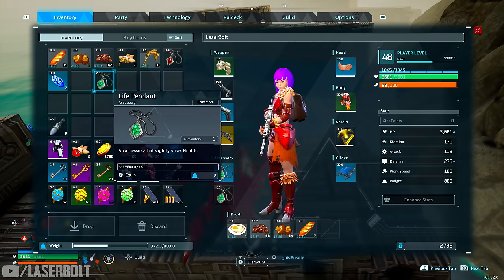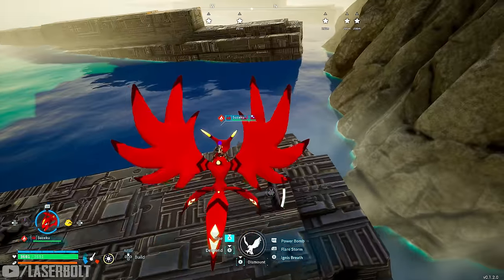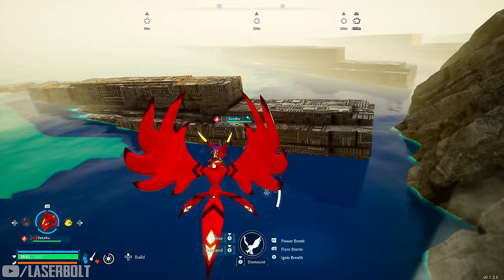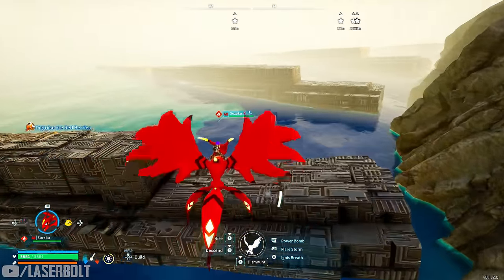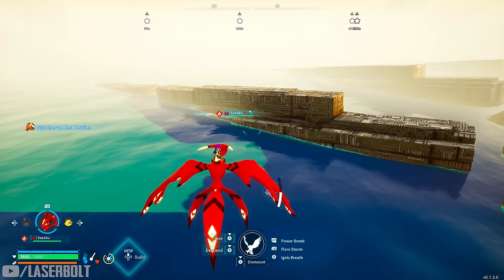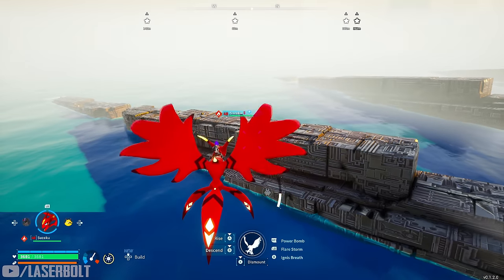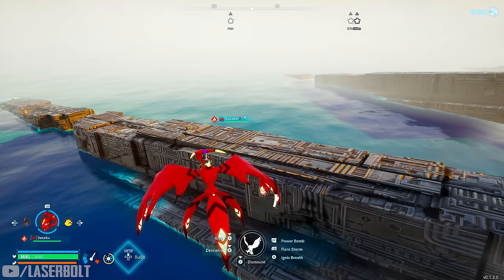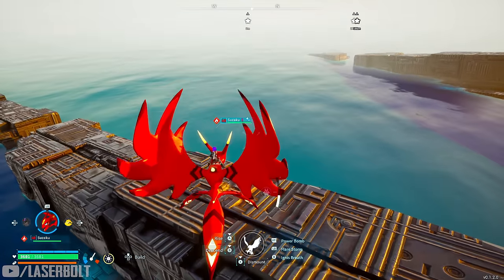Now you have the Life Pendant equipped and way more health. What we're really looking for while farming here is a better Life Pendant — we just got the white variant, so let's see if we can get another blue one. If you get another blue pendant, that's just going to give you even more health and you can dump points somewhere else. Before you hit level 50, I'd suggest doing this as quickly as possible — it's going to help a lot, especially for boss fights.